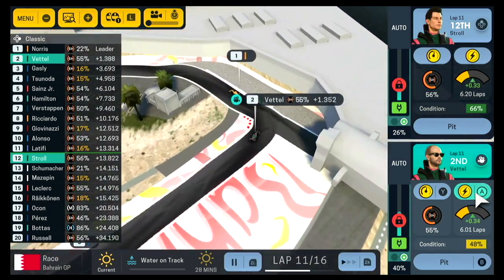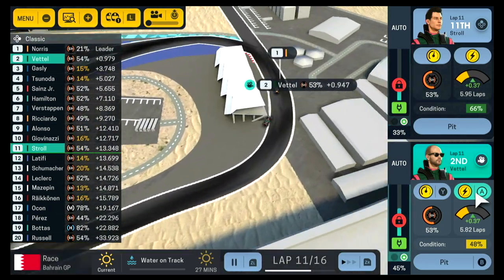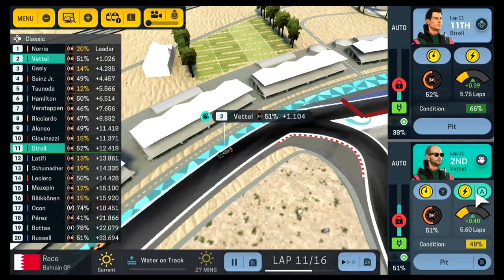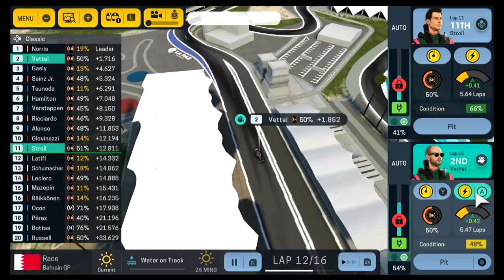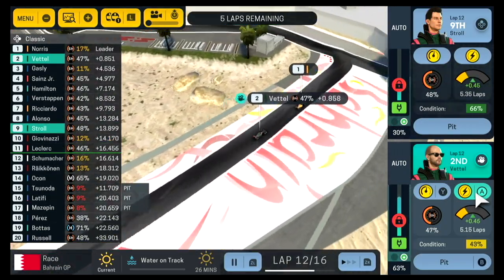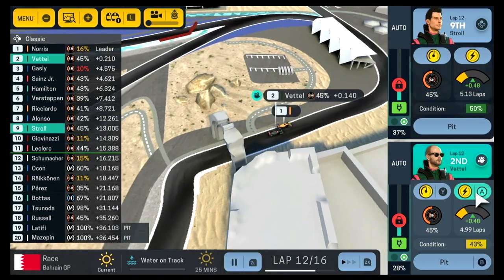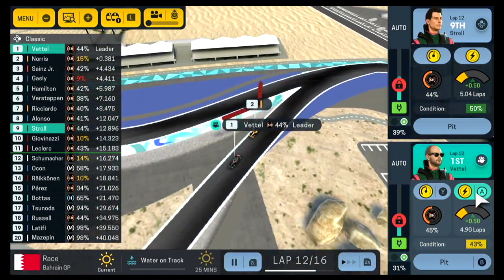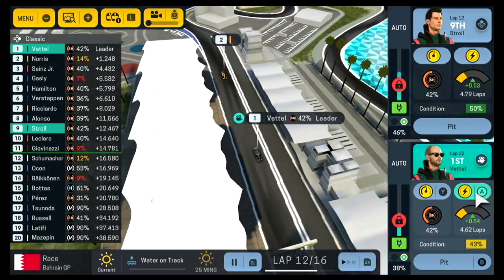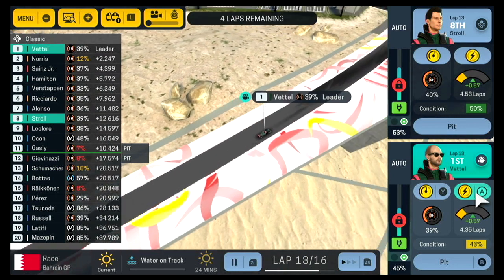Norris isn't giving up - he stays out another lap on those super hards. Gasly comes in and bumps Stroll up to eighth. We're now closing up behind Lando Norris - is he going to dive into the pits? Not this lap. Stroll is in the backmarker pack fighting his way through with Fernando Alonso. It looks like Ricciardo, Verstappen, and Hamilton all got out ahead of this little gaggle.